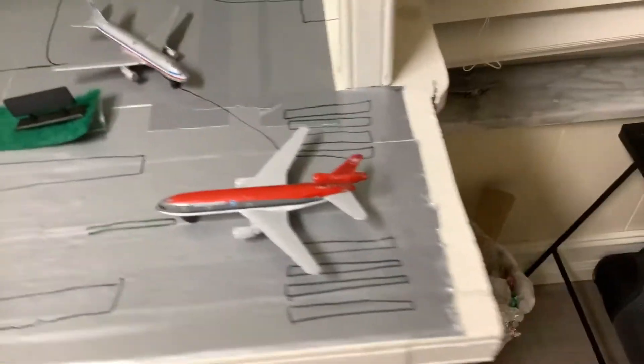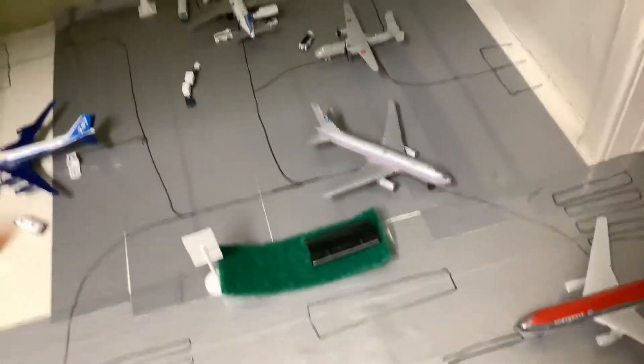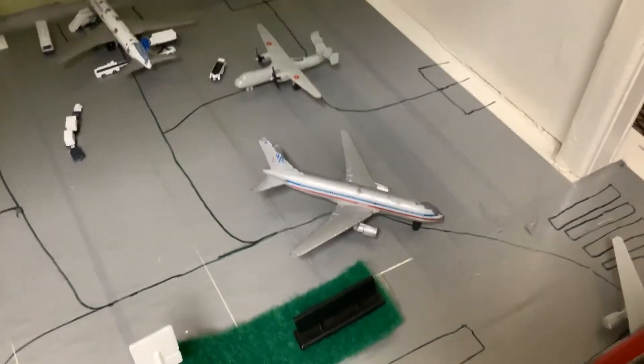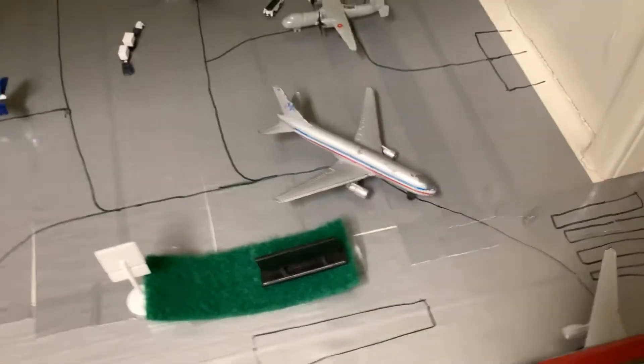Here on the runway we have a Northwest DC-10 heading out to Anchorage, and then once it gets to Anchorage it'll be heading out to San Diego. Then we have an American Airlines 767 that's just about to get on the runway. It's going to be heading out to New York JFK before making a short hop over to Newark and then heading out to Portland where it'll rest for the night.